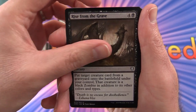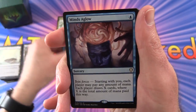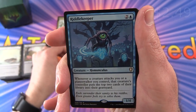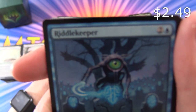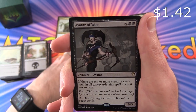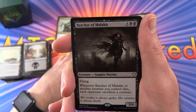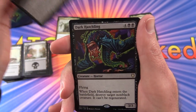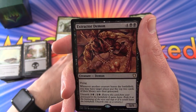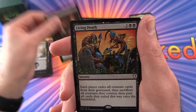Next up: Rise from the Grave, Dreamborn Muse, Memory Erosion, Minds Aglow. We've got a couple of rares here. Riddle Keeper — Homunculus, look at that guy, like the character in Monsters Inc. Avatar of Woe, Butcher of Malakir, Vampire Warrior, Dark Hatchling, Extractor Demon, Grave Pact. A lot of classic cards here.